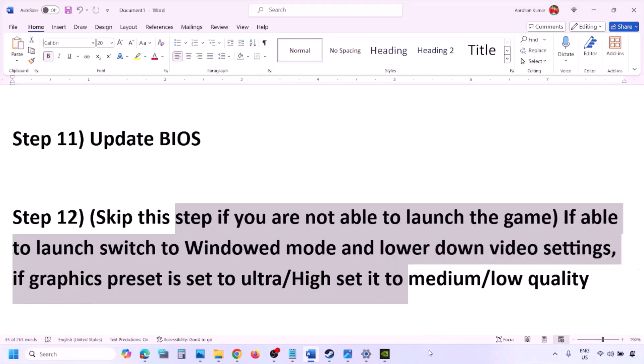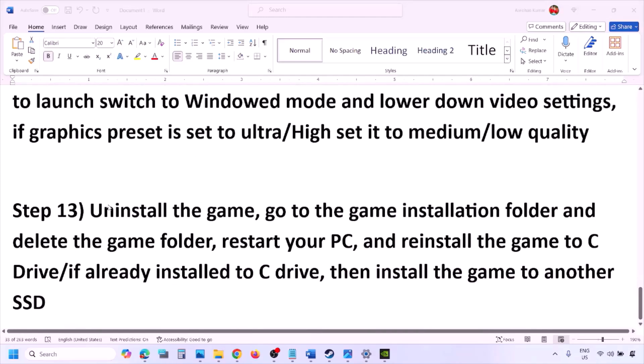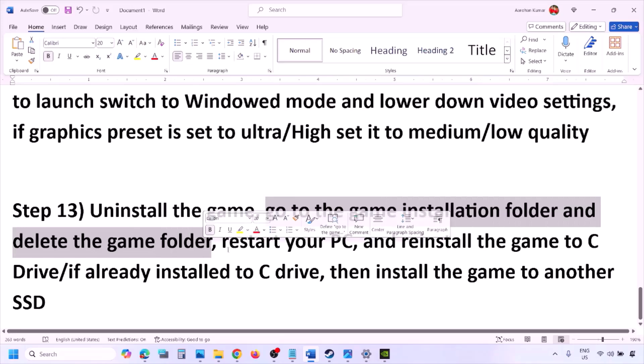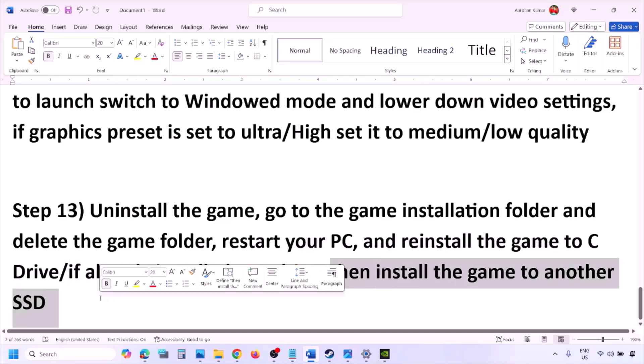The last step is to uninstall and reinstall the game. If nothing is working, go to Steam, right-click the game, and click Uninstall. After uninstalling, go to the game installation folder and delete the remaining game folder, then restart your computer. Reinstall the game to the C drive — if it was installed on another drive (D, E, or an external drive), try C drive. If it's already on C drive, try installing it to another SSD and check.